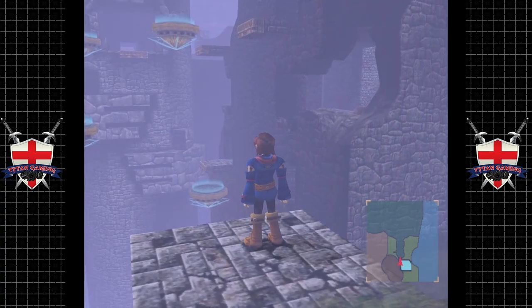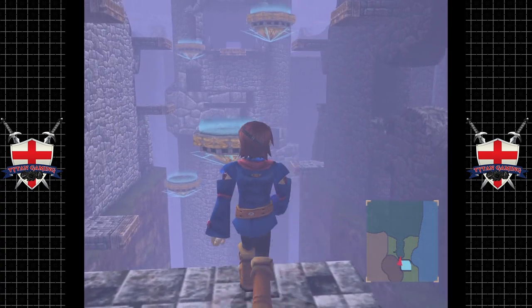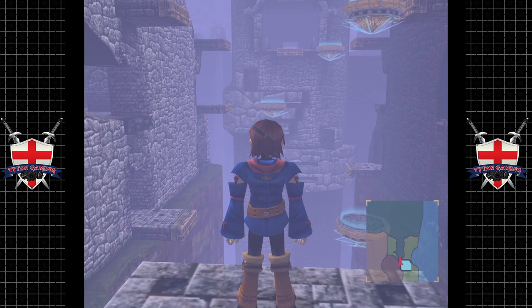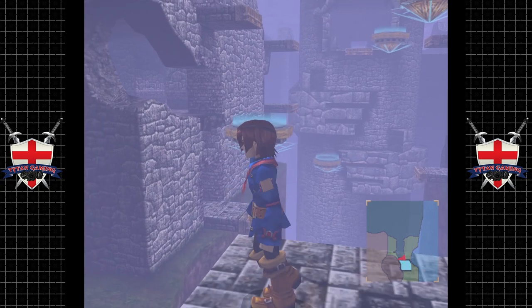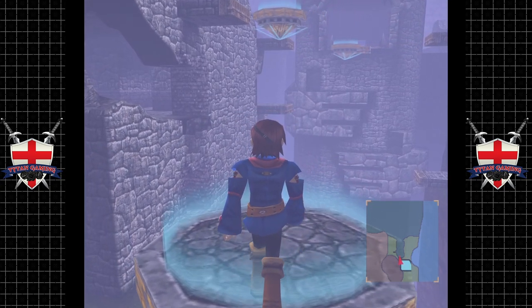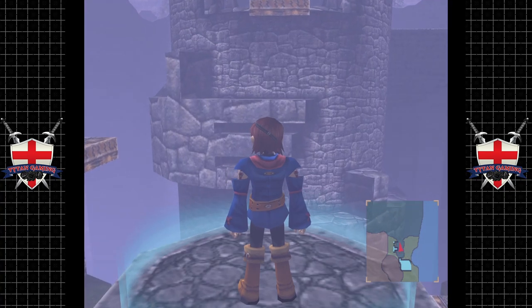We've got to wait for a platform here. Ah, look there's a chest — I can see a chest! Oh, that's a spicy quick-moving platform. Does it really need to be that quick? I guess it does need to be that quick for whatever reason. Okay, it does stop for a fraction of a second to allow you to board it, which is jolly decent of it.